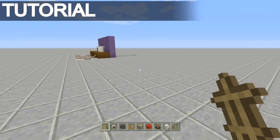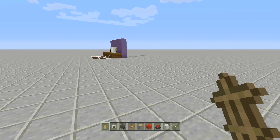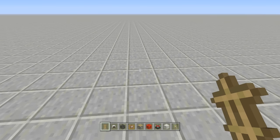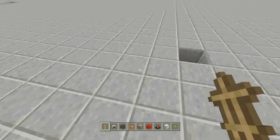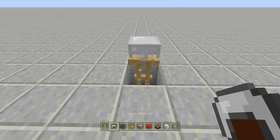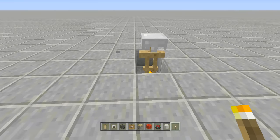We're going to start off by building the microwave exterior first, for those who just want the look without the working function. Start by digging down one block — this is where our plate goes inside the microwave. Place down an armor stand and then place an iron helmet right on top of it. Then take out a torch and place it at the bottom for extra light, and break the block behind it to give as much light as possible.